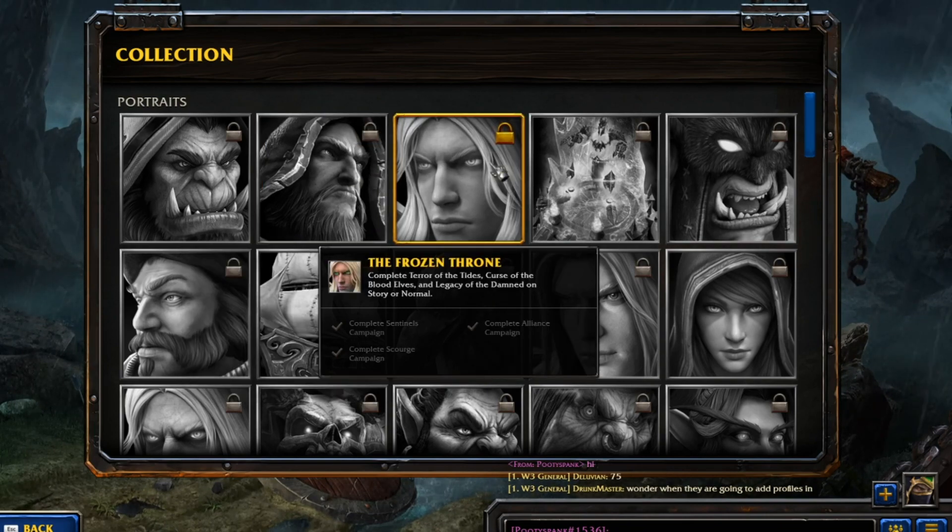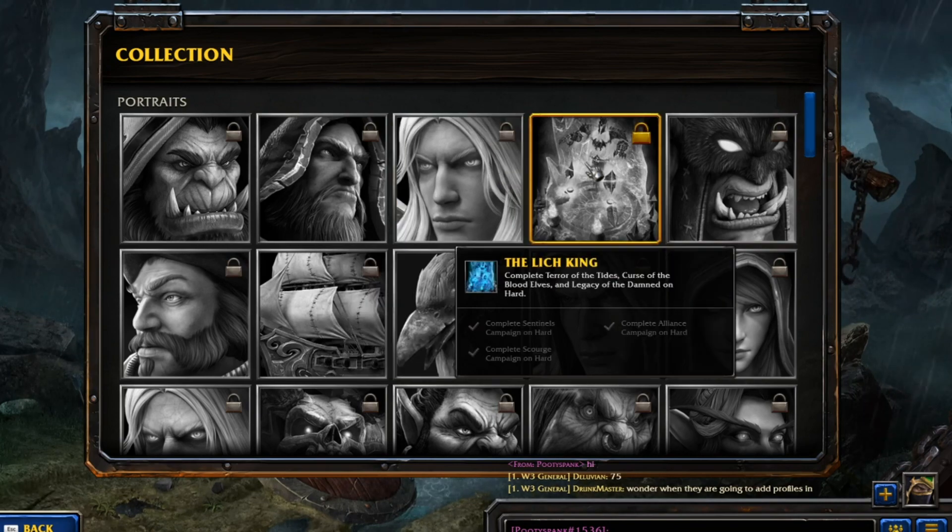The Frozen Throne: complete Terrors of the Tides, Curse of the Blood Elves, and Legacy of the Damned on Story or Normal. Complete the Naga Campaign, the Alliance Campaign, and the Scourge Campaign. And then the Lich King, you have to complete this on Hard Mode.